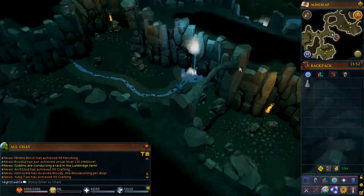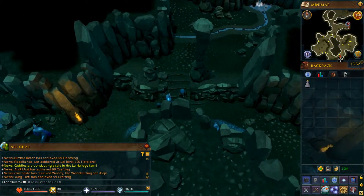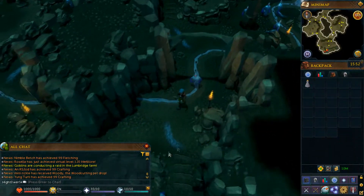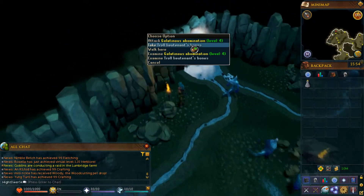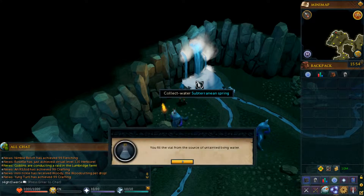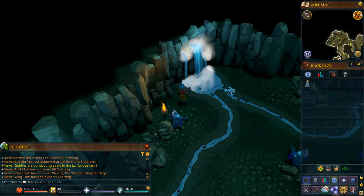Once you arrive in the cave, head directly south. It doesn't matter which way you go south — they all lead to the same location. Once you reach the very south of the cave, there will be a spring where you want to collect water, which will fill up your vial with living water.